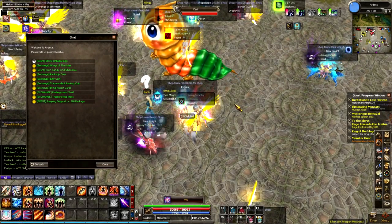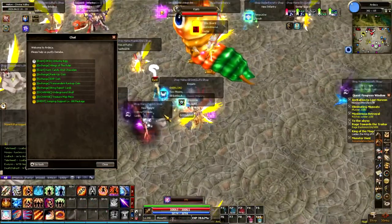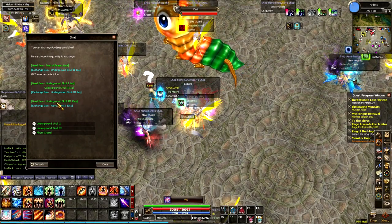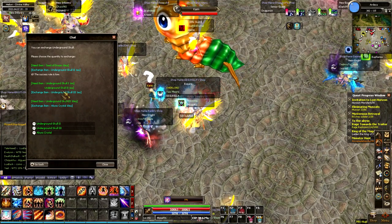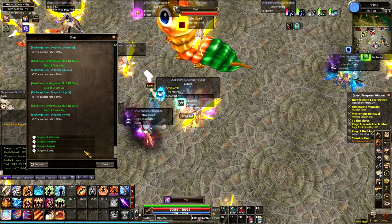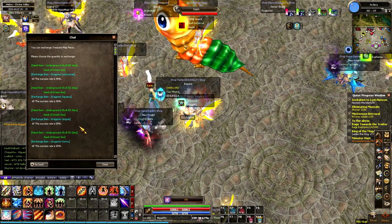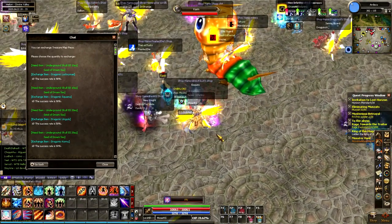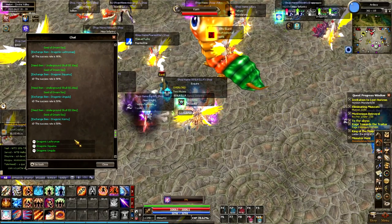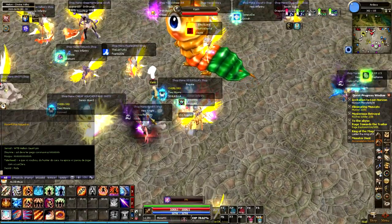If you are looking for an alternate method of farming the Dragonic Lachryma, look no further. You can come to NPC Karin, and by farming the Crespo Hard Mode dungeon, you can get Underground Skull Pieces. Those Underground Skull Pieces can be used via this exchange system to get Underground Skull 3 pieces, and if you get those, you can exchange them again to get any of the Dragonic accessories right here, including the Lachryma. However, I wouldn't recommend this for the Lachryma just because it's so easy to do it the other way. The Crespo Hard Mode dungeon is harder and requires a good party, so this method for getting the Lachryma is kind of unnecessary — but I do want you guys to be aware of it.